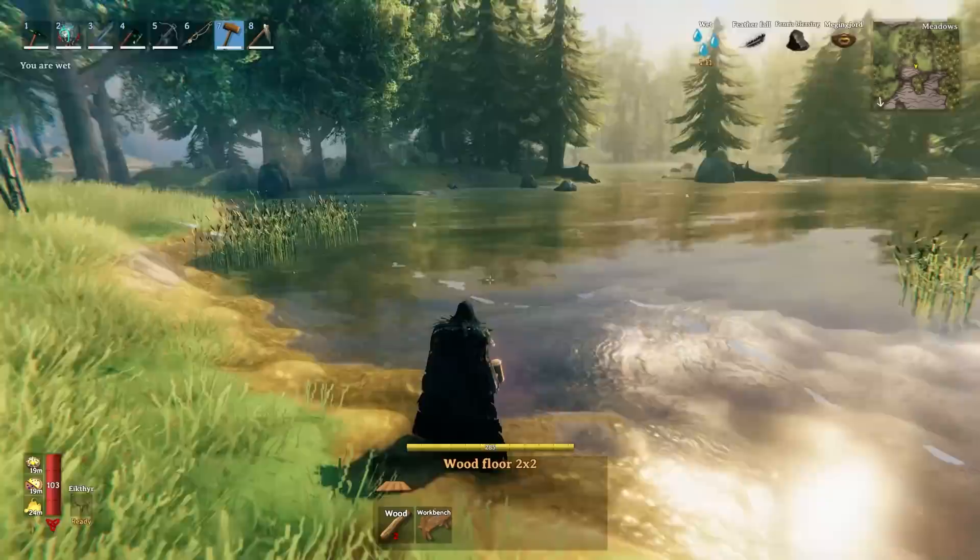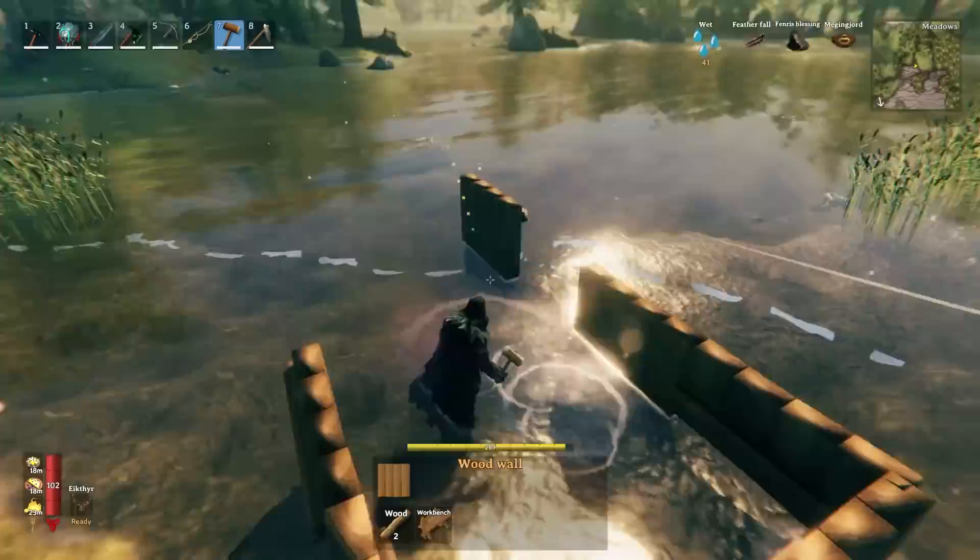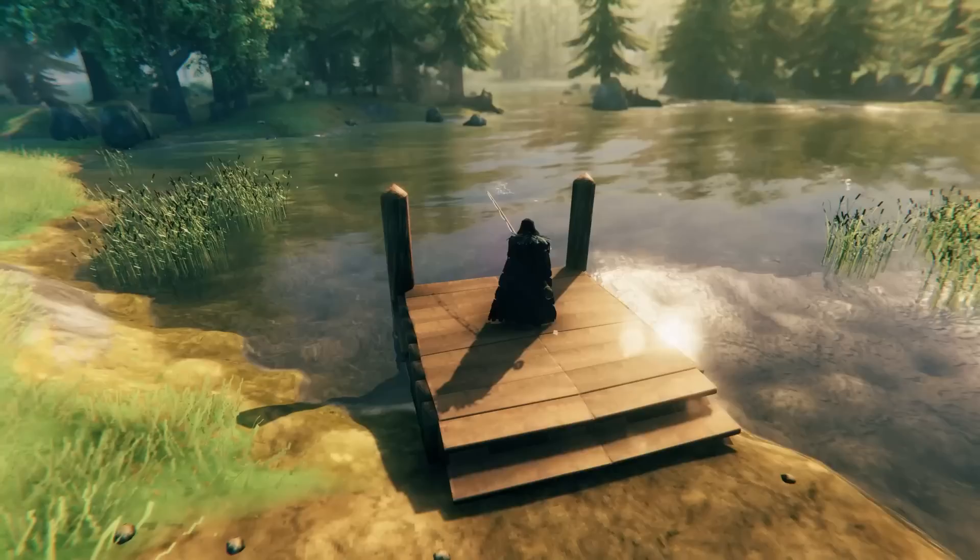The next thing you want to do is take out your hammer and build a little fishing pier or dock. I went with this as it's very easy to replicate and copy if you want to do so. But of course, if you want to go all out on this one, you're free to do so, as it's not going to affect the efficiency of the farm in any way.